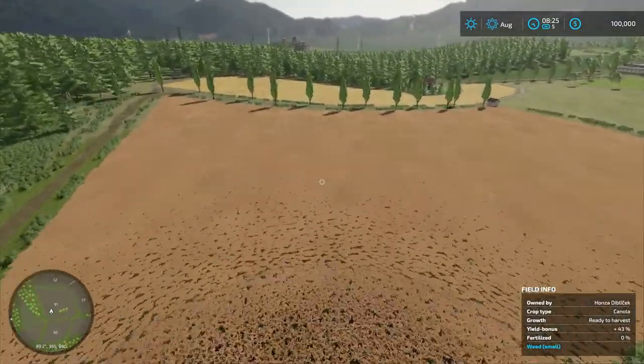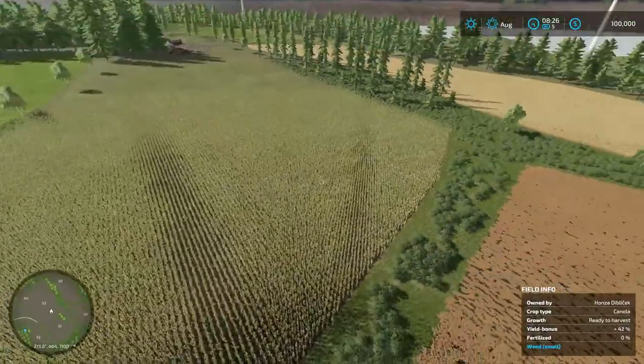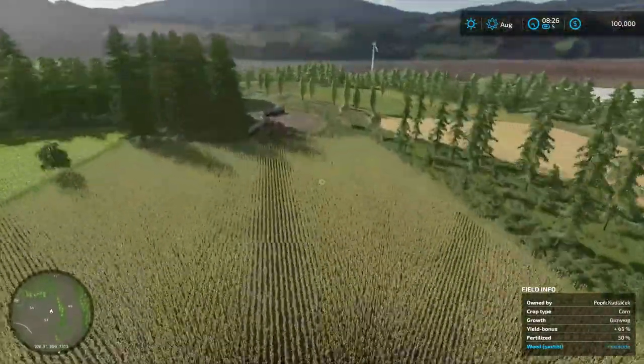Decent fields - again, not owned by you. Canola on it. Little islands in the middle. Easy way to unite these fields together, I suppose.